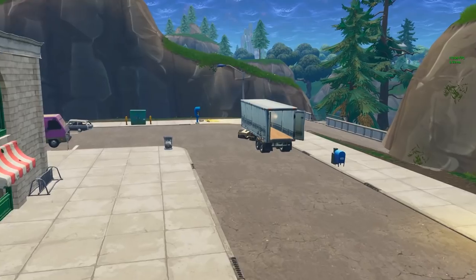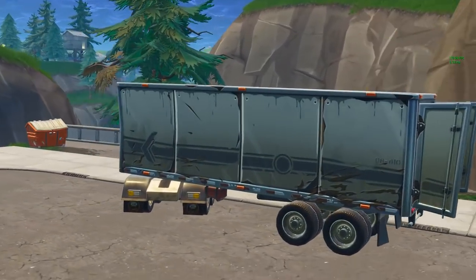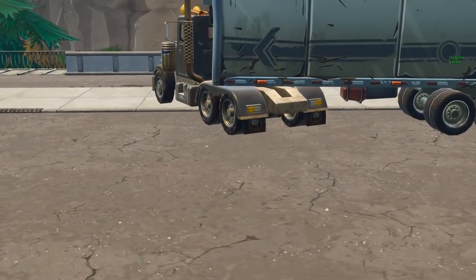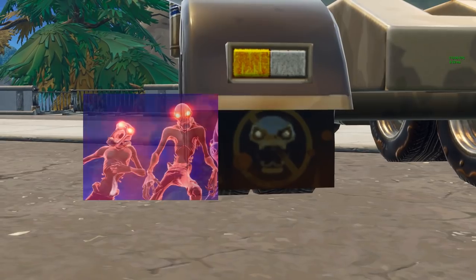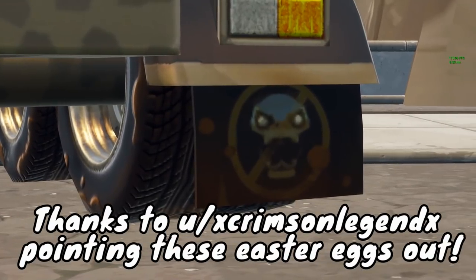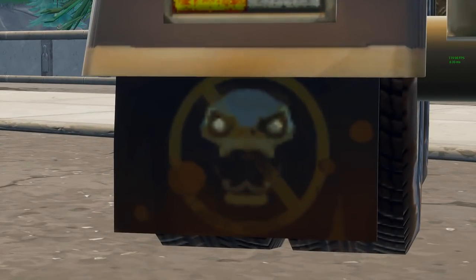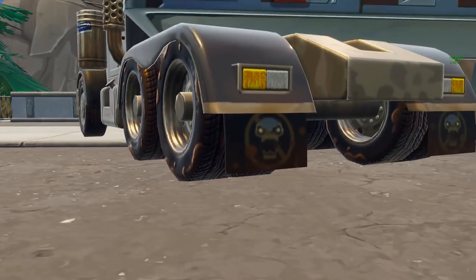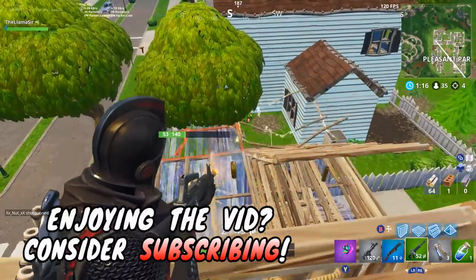The first one has to do with the semi-trucks in the game, which you can find all over the map, generally in more industrial areas. If you take a look at the mud flaps — the little rubber pieces behind the wheels — you can see that they have the zombies, or as they're called, husks from the Save the World mode. Thanks to CrimsonLegend on Reddit for posting about this. You can clearly see the zombie faces on the mud flaps, and they look exactly like the ones from Save the World.